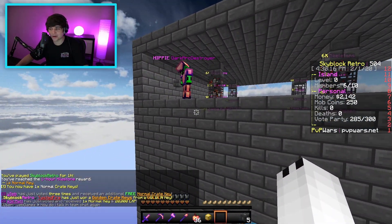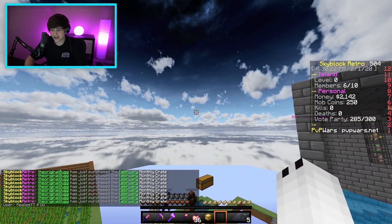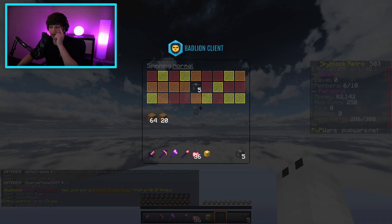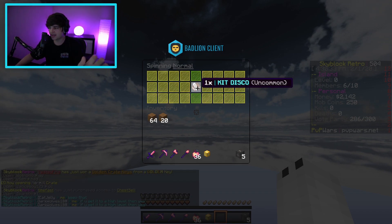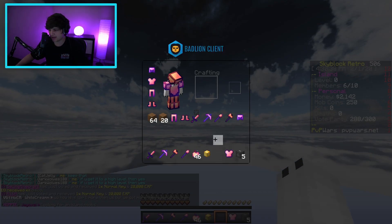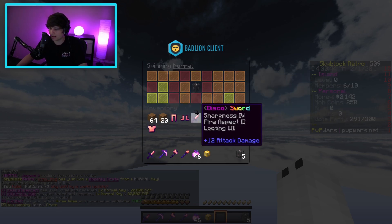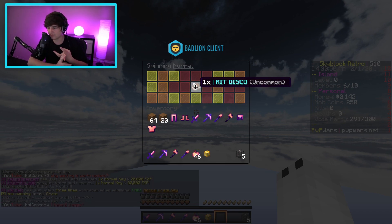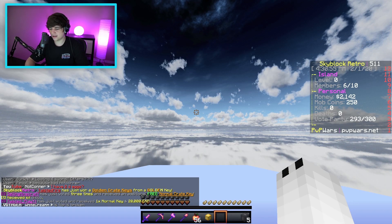I got another normal crate key for time played just while doing this. Oh my gosh, someone just bought so many monthly crates! Let's open another normal crate key — kit disco, I don't think that's that good, just a key. I'll keep it for anyone on my island that might need it. We have so many crate keys right now. Dark on my island got a monthly crate and a rank — kit disco again, are you kidding me!